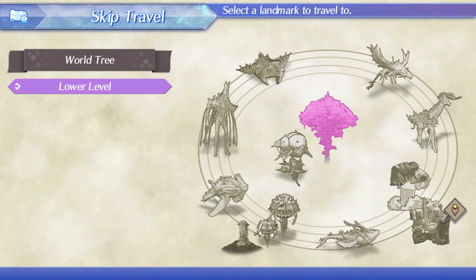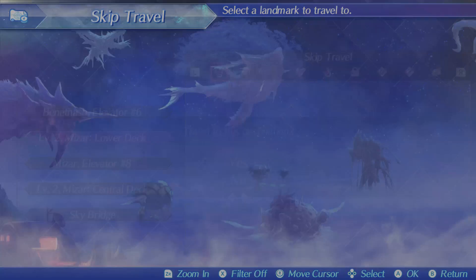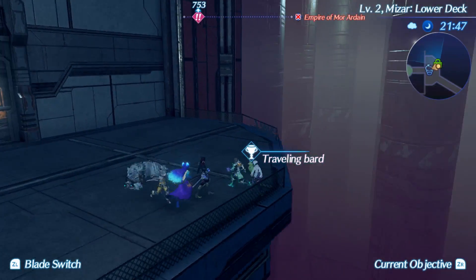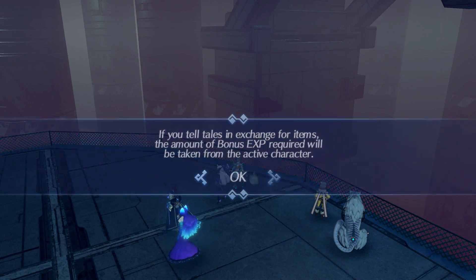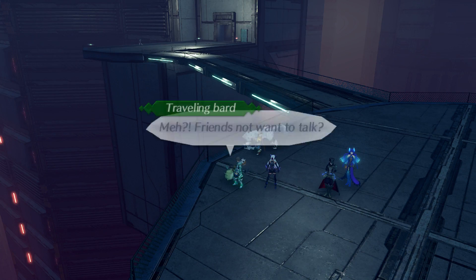Moving on inside the World Tree — the next one is at Mizar Lower Deck, and it's another one right next to a skip travel point. This one will give you the Master Tank mod for another 500,000 bonus EXP.